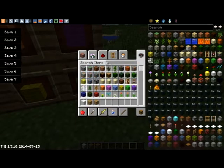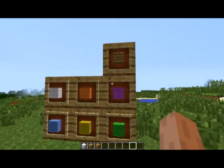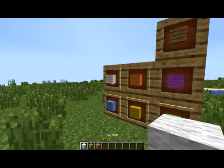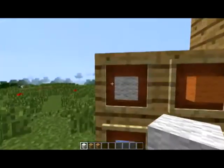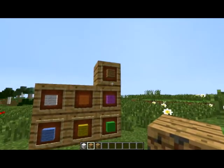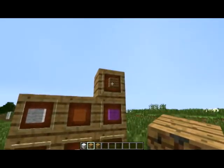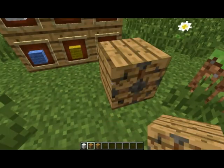As you can see, these blocks look like wool, and this looks like an oak plank. But these wool blocks, they look like wool, are actually balloons. And this block that looks like wooden planks is actually a ship's helm.